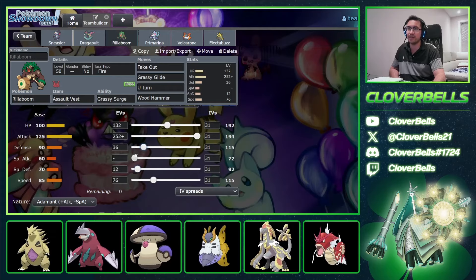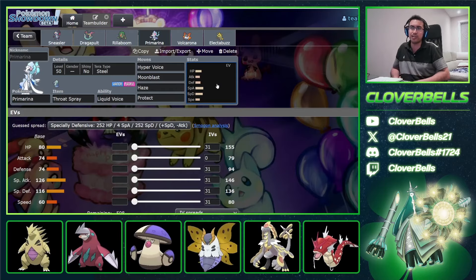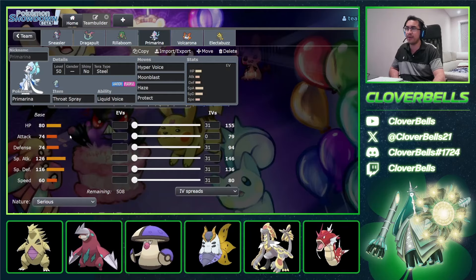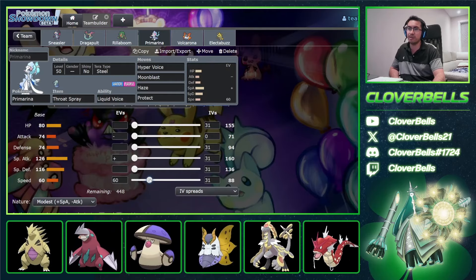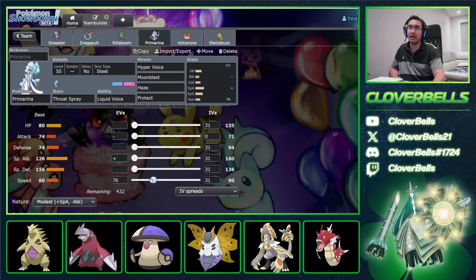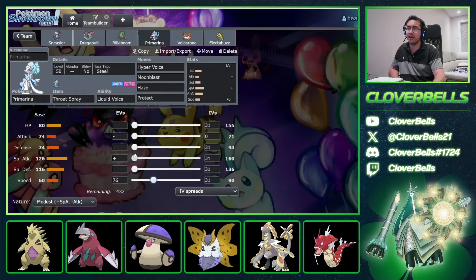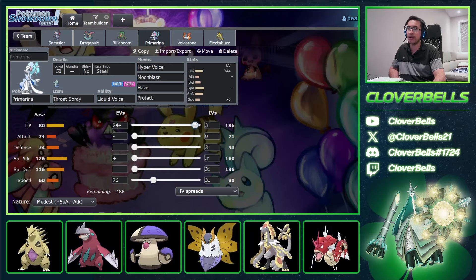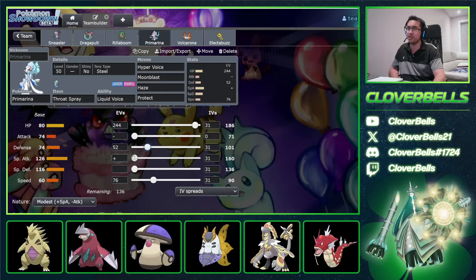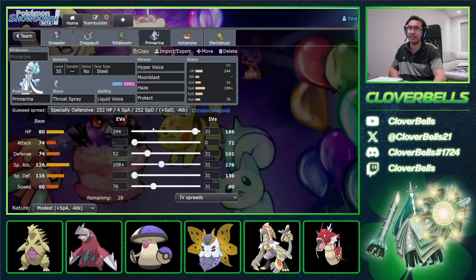For Primarina, the whole goal is to outspeed Adamant Max Speed Dondozo so you can Haze them first — normally all you need is about 60 Speed investment, giving you 176 Speed. Let's do a little speed creeping — go to 90 — so you can outspeed Murkrow-ape after potentially two Electrowebs. Then go for the Rillaboom calc: survive Grassy Glide with 52 investment. I want to go to 108 for the second bump, hitting the 176 mark with the plus-one. The remaining 28 EVs go into Defense for that value.